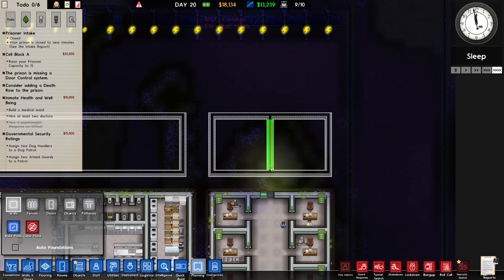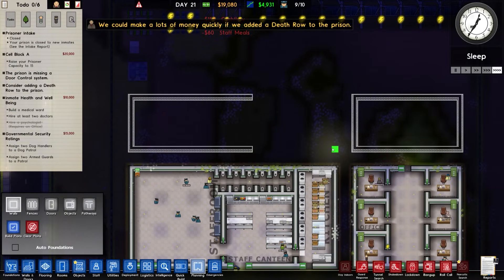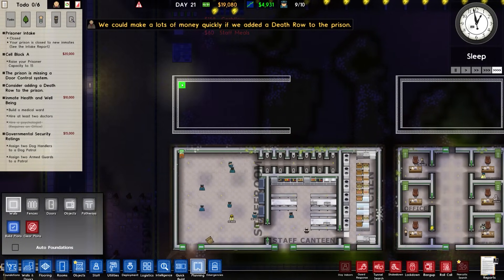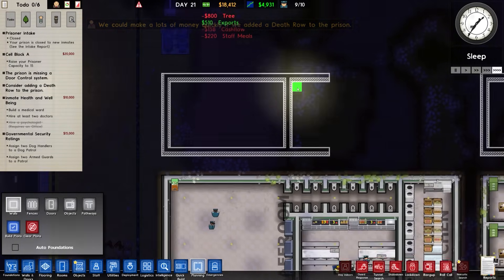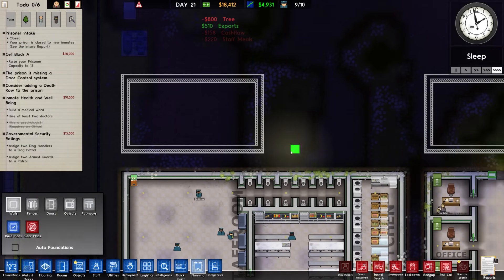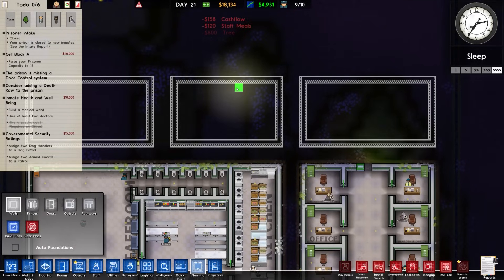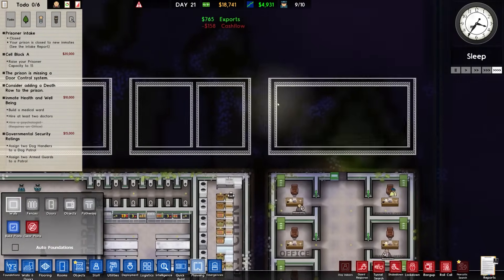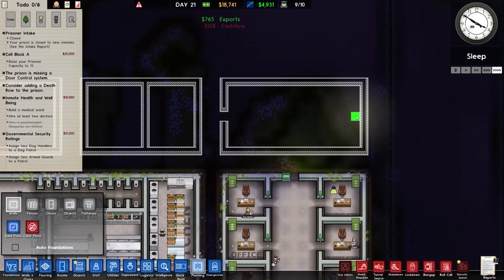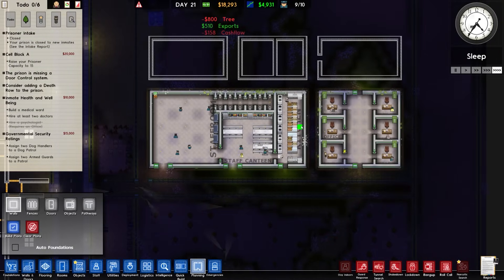We do need an armory and a kennel. This is going to be a kennel — it's far too large, far too large. We'll have it like that. This is going to be a mixture — we need a security room and an armory. Security room: we can put two CCTVs across there. Then the armory, and then this is going to be a kennel because we're going to have a lot of kennels. We've got loads of space down here.